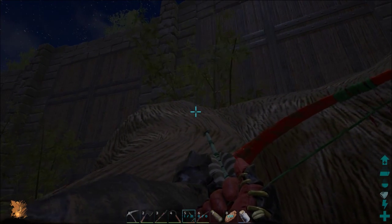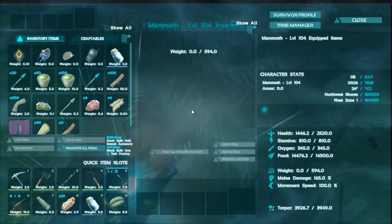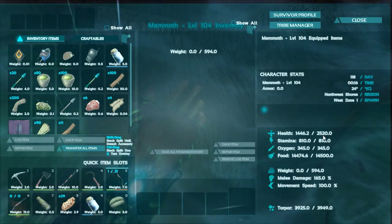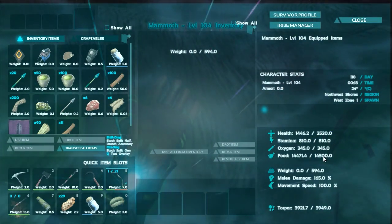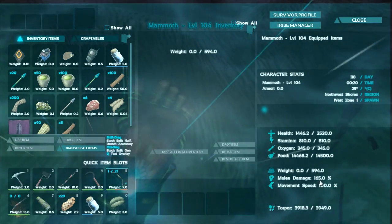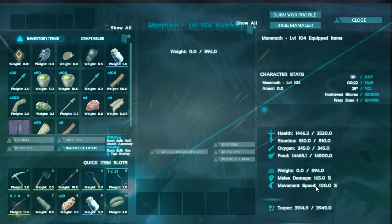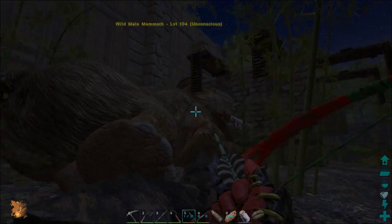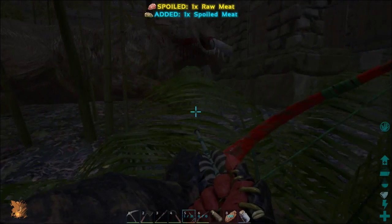Let's have a look at his stats. It's not a 120, but it's over 100 - look at that. 2500 health, 810 stamina, 1400 weight almost 600. Melee damage is fairly low, movement speed is bog standard at 100. We really need a high level mammoth. He'll be like the leader of the pack now, and one of the defenders.